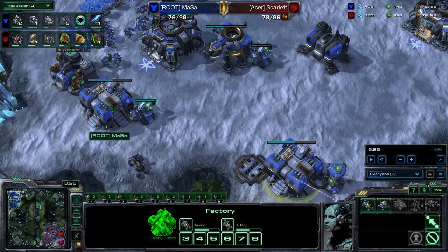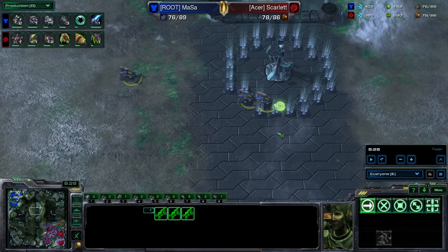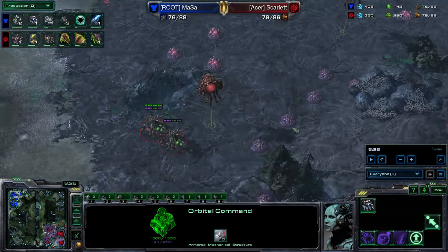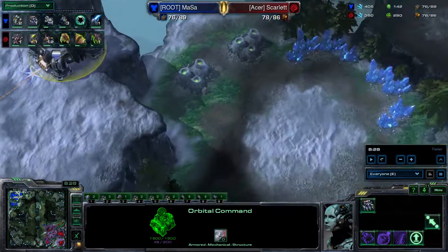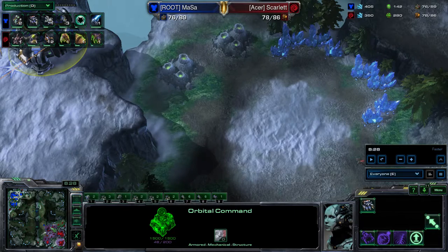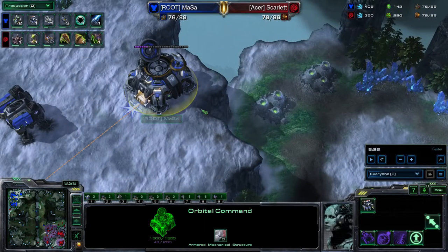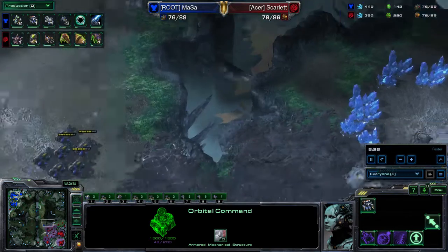He's getting to the point where this looks normal - this is six Hellions, which looks totally normal to the Zerg. With mech you can keep the factories spinning the entire time and just continue to make Hellions while you get your third Command Center up. Most people like to go with about 10 to 12 Blue Flame Hellions. Once Blue Flame finishes, that Hellion count will be roughly there anyway.